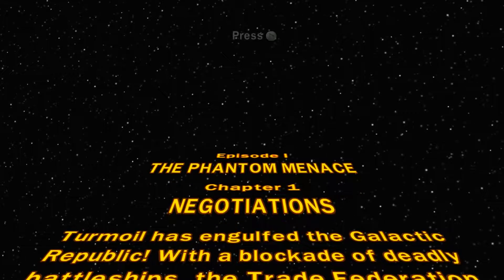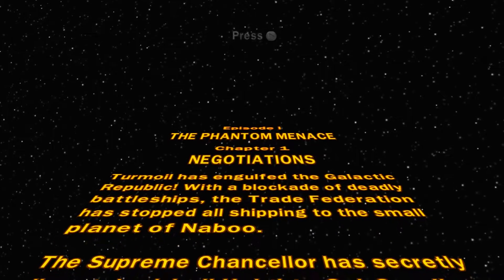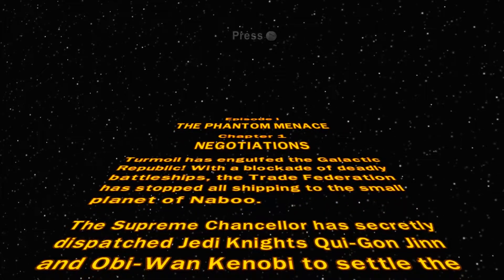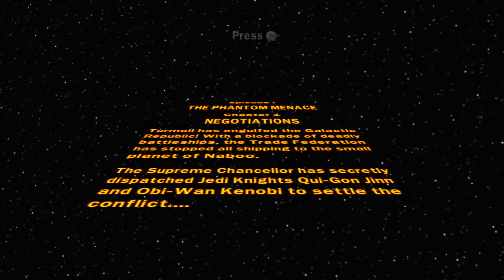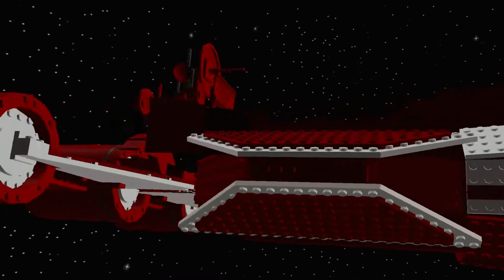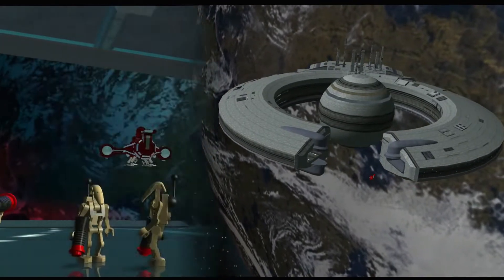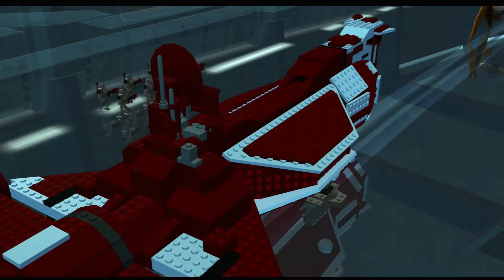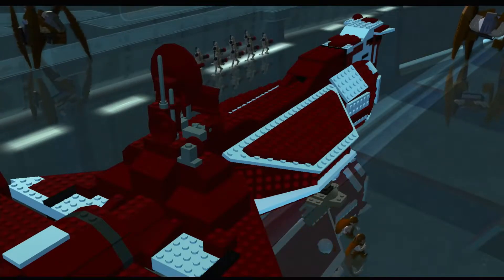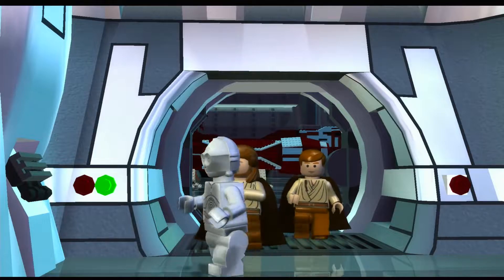Turmoil has engulfed the Galactic Republic. With a blockade of deadly battleships, the Trade Federation has stopped all shipping to the small planet of Naboo. The Supreme Chancellor has secretly dispatched Jedi Knights Qui-Gon Jinn and Obi-Wan Kenobi to settle the conflict. Alright, that's it — head in. There are our guys. That is not C-3PO; it's just a random protocol droid.